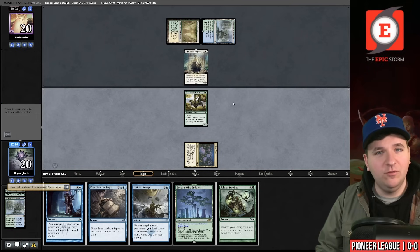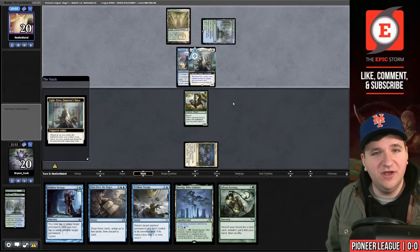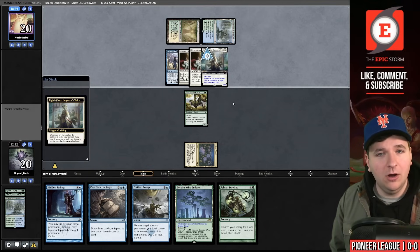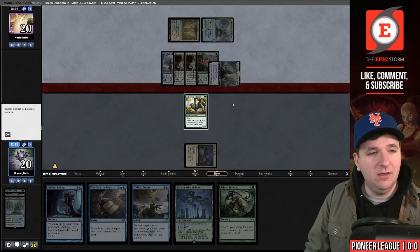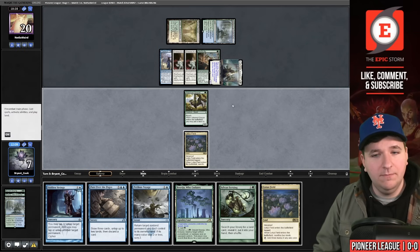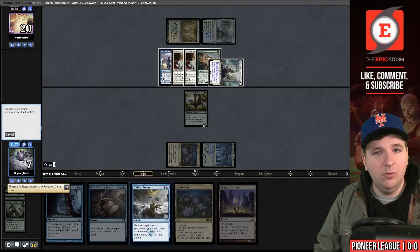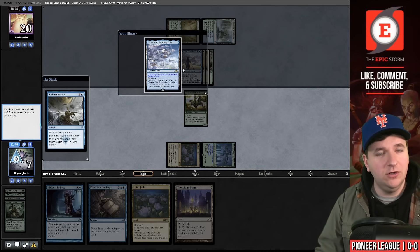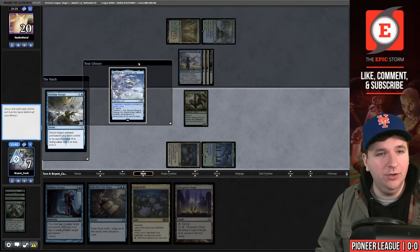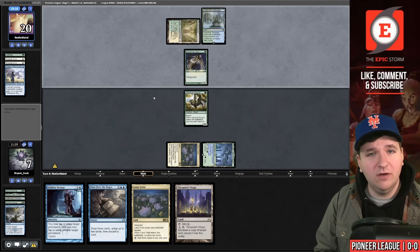We play Lotus Field and can decide next turn. I don't think they're likely to kill me from 20, but I've been wrong before. They have Curious Obsession, Ethereal Armor, another Armor — Light-Paws is rather large — and Audacity. That's 13 damage coming in and I take it, going to seven. I play Bala Ged Recovery, tap for blue and green, cast Sylvan Scrying for Thespian's Stage, then Perilous Voyage the Light-Paws.